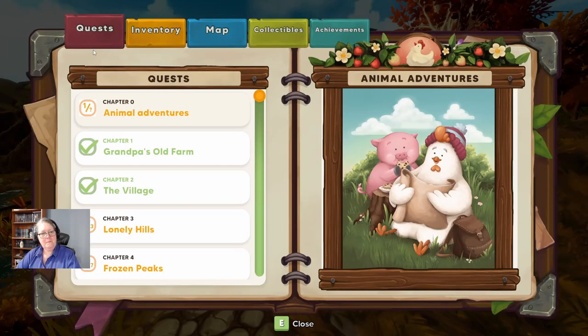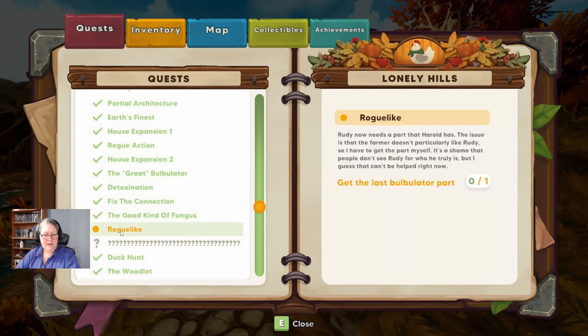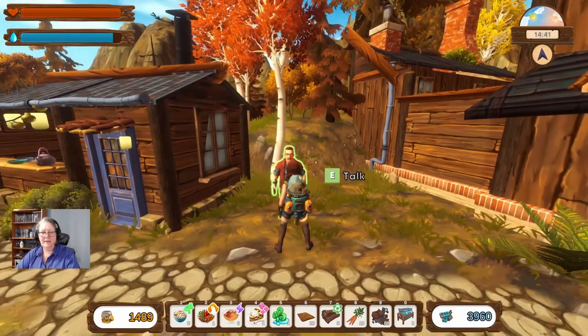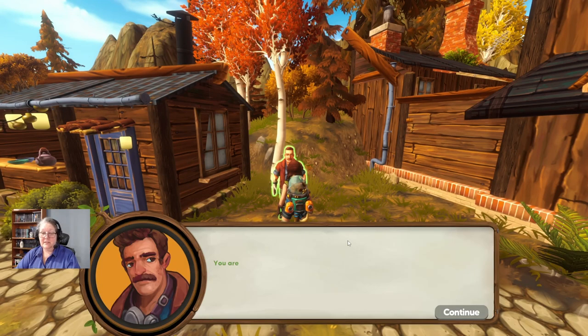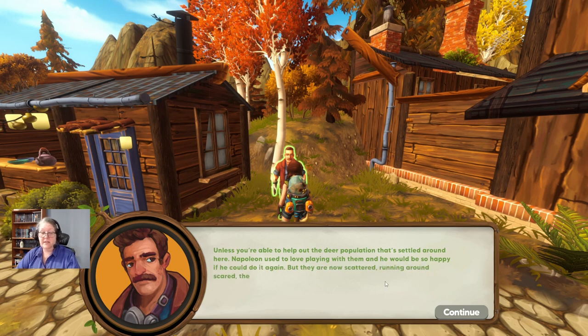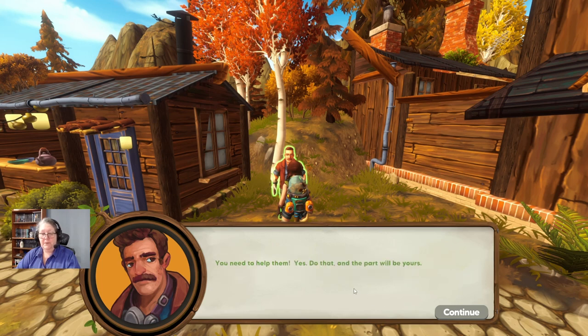Quests — Lonely Hills — Duck Hunt. Find and befriend five ducks. So now I just need to go back and talk to him. I found all the ducks. You're a gem, Alan — thank you for your kindness. I don't know why you're friends with Rudy. I've heard you're trying to rebuild the Bobulator, and I assume you need my neutralizer. I'd gladly give it to you seeing how much you've helped me, but I need it right now — unless you're able to help settle the deer population that's around here. Napoleon used to love playing with them. Help them and the part will be yours.